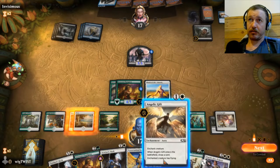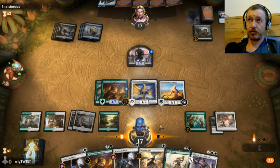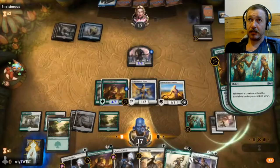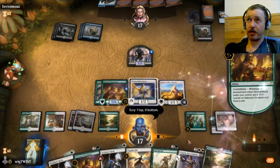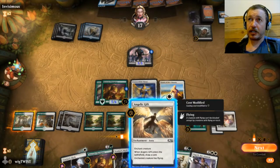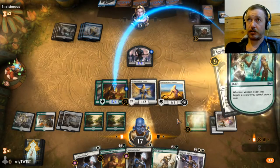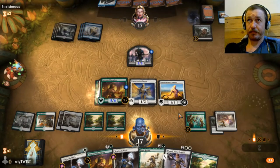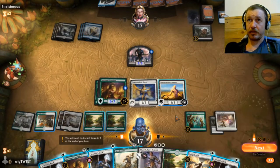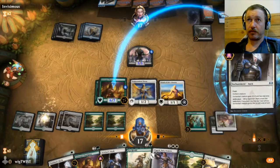I think what we do - this one - we'll get a scry and a draw. We didn't put a land down, so now these are all cheaper. This is going to draw us three cards. And then we'll give him more buff.